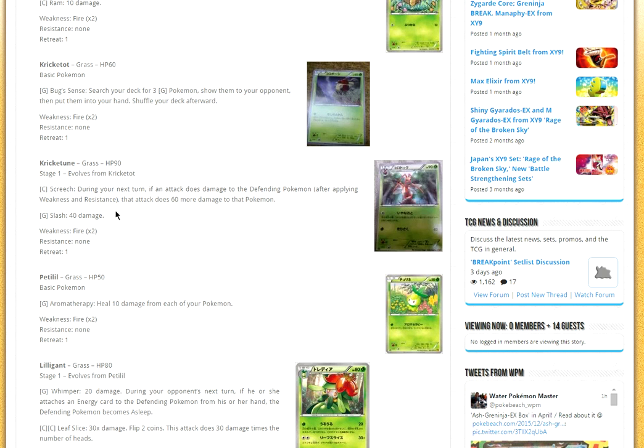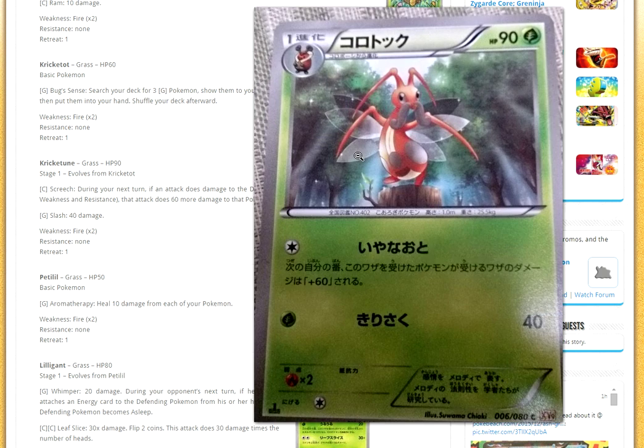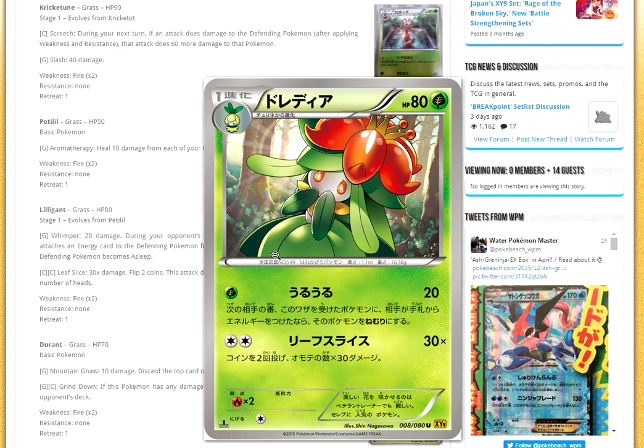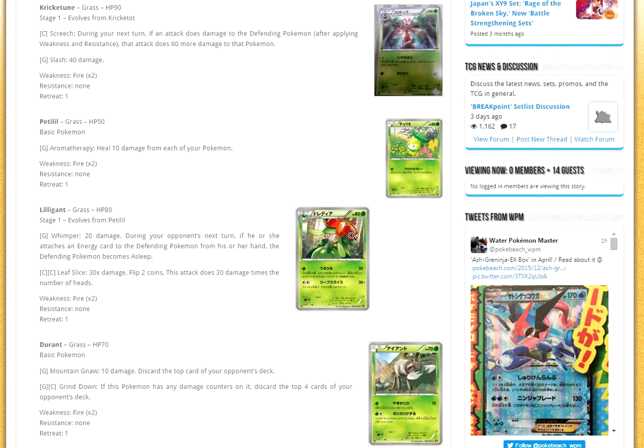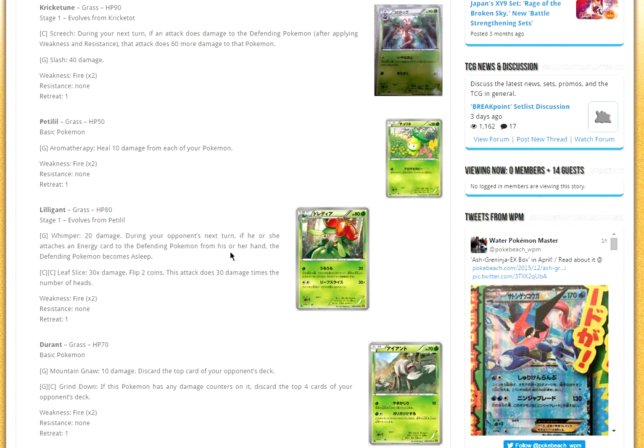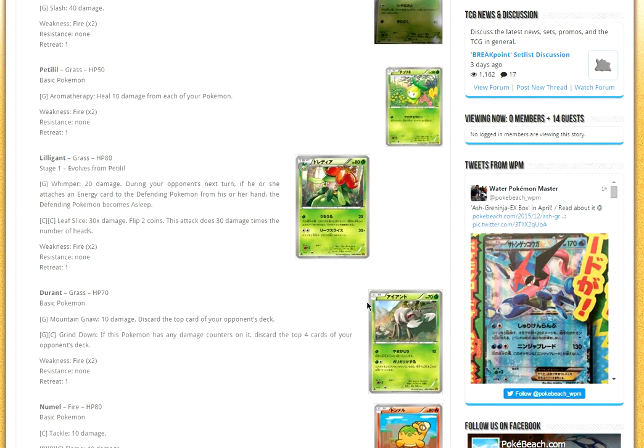Then we have Kricketune — I don't really think it's that good. You could do 100 for one Grass if you do Screech first, but it's so weak it'll probably get knocked out anyway. Next up is Petilil and then Lilligant. Lilligant is interesting: Wimpering — during your opponent's next turn, if they attach energy to the defending Pokémon from their hand, that Pokémon becomes asleep, meaning they won't be able to attack. I don't think it'll be playable, but it could be interesting with Hammers and Crushing Hammer, so you can continuously keep running them out of energies. Maybe in Expanded with lasers to do more damage.